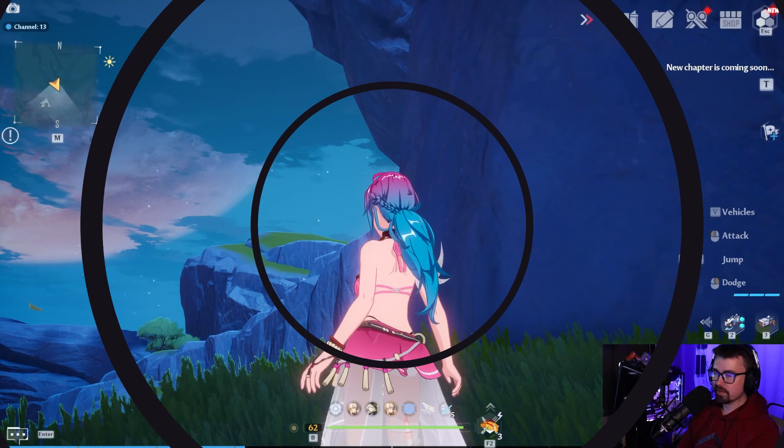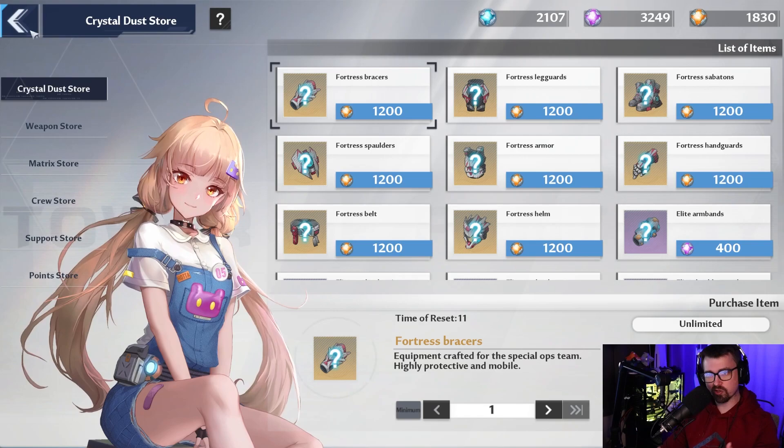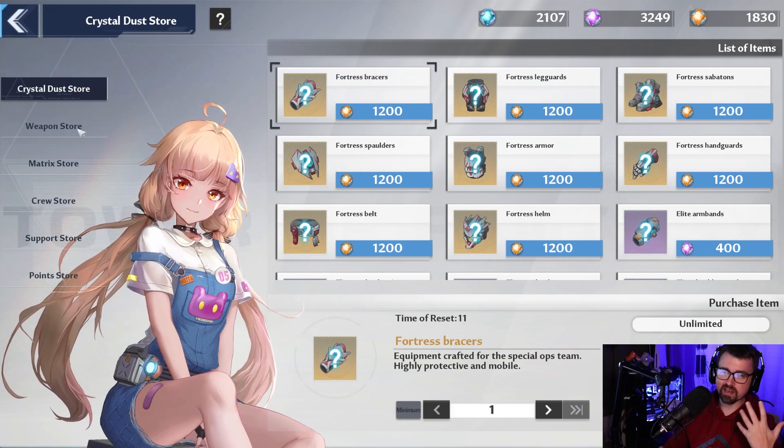Tip number one is not utilizing your guild properly and the buy from your guild. Make sure you guys are in a good crew — crews do matter a lot, they're going to help you accelerate your career, get gear, get crystals, and a bunch of other things. But what we're mainly talking about is that crew shop, and the crew shop is very, very key.